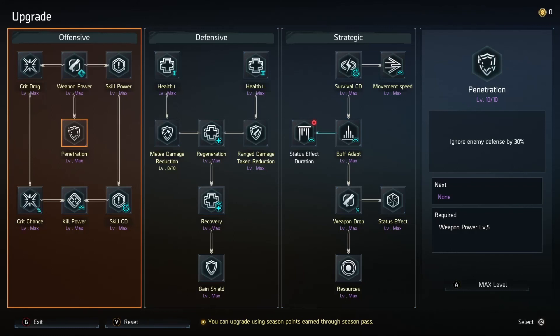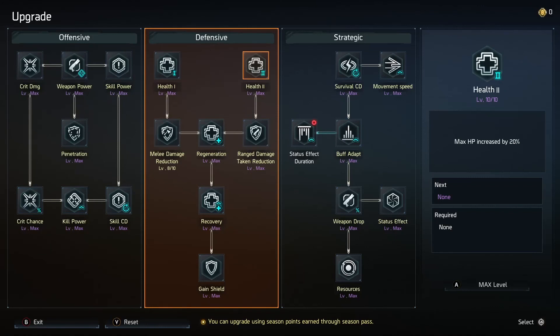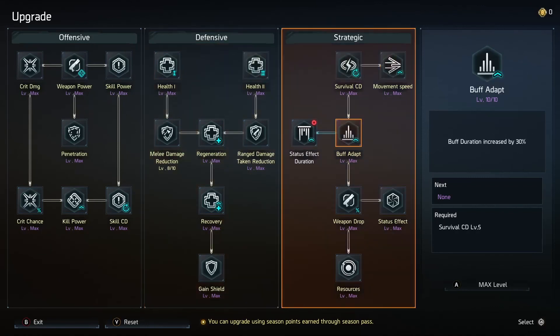Once you've got all that done, you can pretty much max out whatever you want at that point depending on which breakers you play more. I personally would max out crit damage and crit chance from this tree, as these are universal and useful on everyone, as well as skill cooldown and skill power. Weapon power I would max out last, as there aren't many breakers in this game that run a weapon power build — most prefer skill builds. Once these are maxed out, I would then work into getting Health 2 maxed out and start on the remaining nodes. Weapon drops is kind of a placebo — only 10%, it's not going to make or break the game, but if you have five points to spare at the end, you might as well max it.